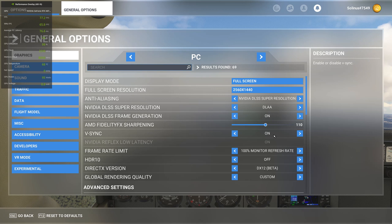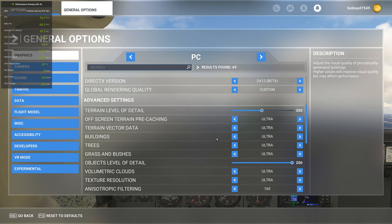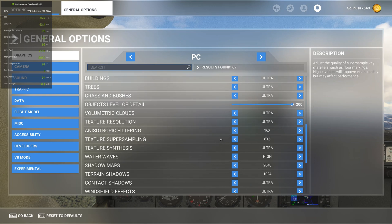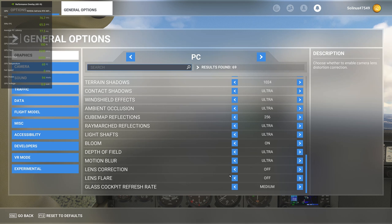V-sync is one of those funny ones — some people have luck with it on, some with it off. It's also on in my Nvidia Control Panel, which should also be on regardless. Then DirectX 12 Beta. Going down the board: ultra, 200, 200, ultra — I actually meant to turn this off because I have it on in the control panel and I'd rather have the GPU doing the math there. Clouds ultra, texture high, water waves high, ultra, ultra, ultra, bloom on, and so forth.